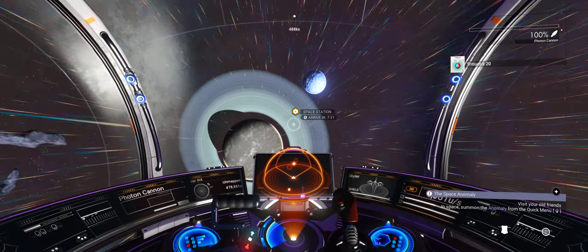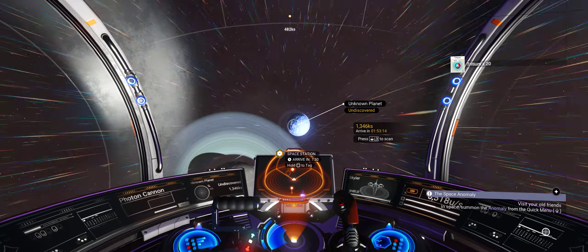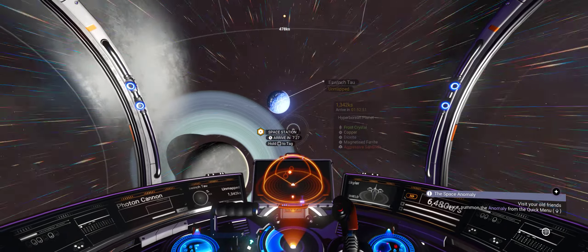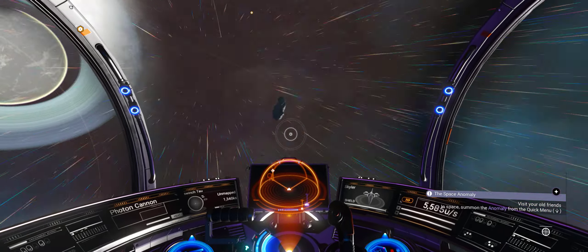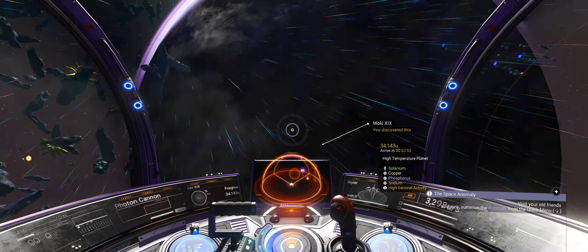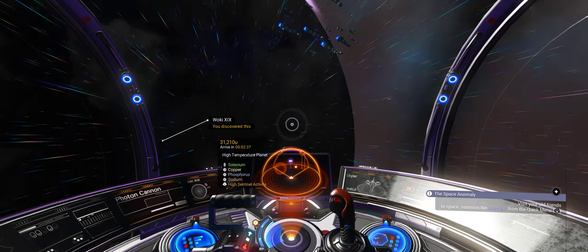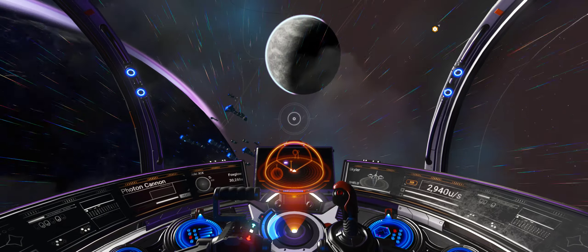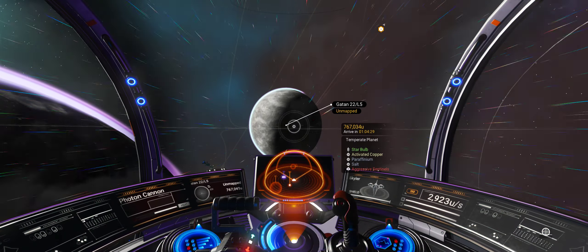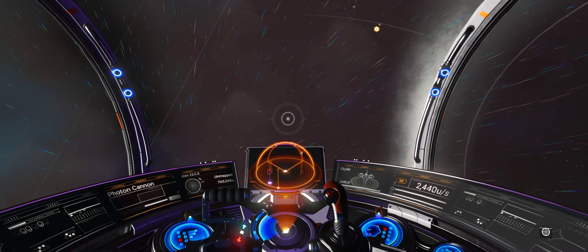Desert planet — that's obviously a nice planet, that one. Aggressive sentinels — yeah, it looks normal. There's five in here. We discovered this — high temperature planet. What about the other two? Temporal planet with aggressive sentinels.